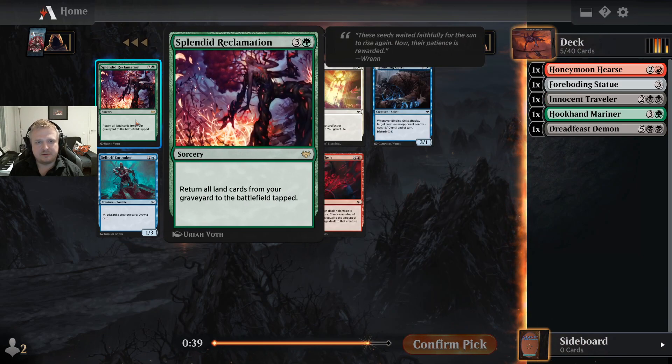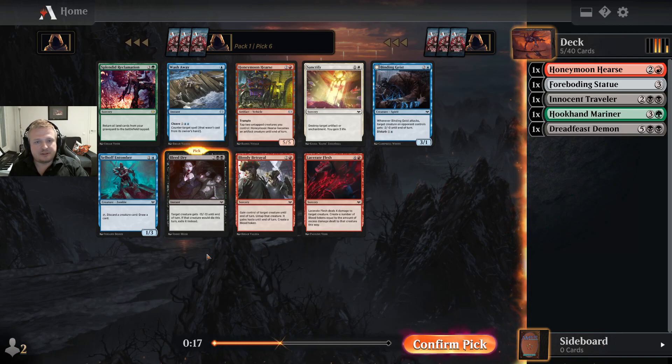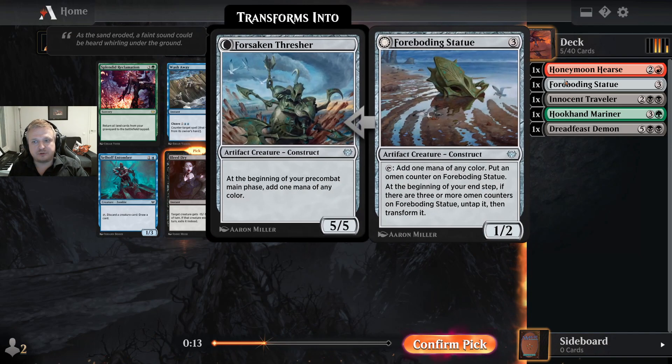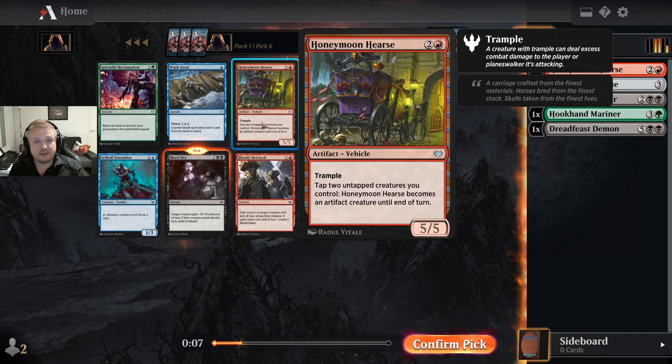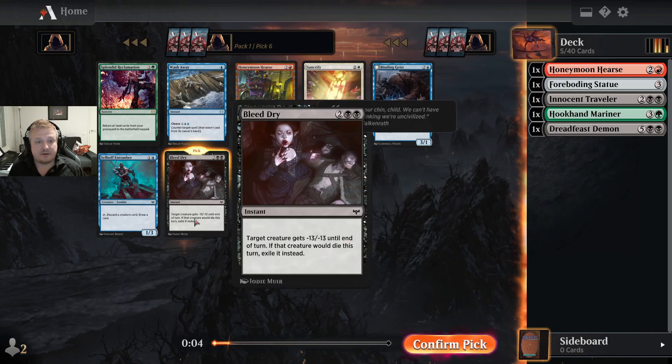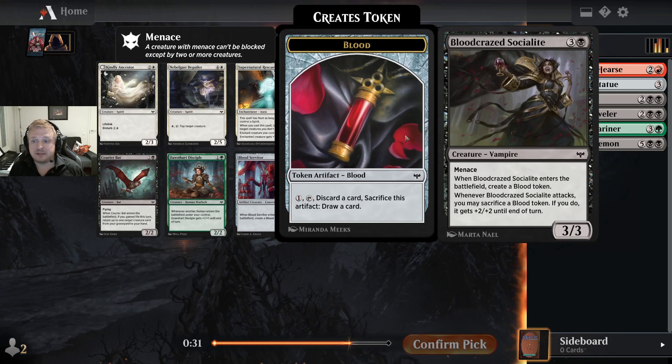Bleed Dry — four mana removal, double-castable, instant speed exile target creature. It's basically the same as Feed the Serpent — four mana instant double-caster exile. This is definitely my pick here. Green won't be open; there's another Honeymoon. I'll take the Bleed Dry for sure. I'm not sure about my other color though. There is a one-green two-drop — I do need some early drops, I have no cheap cards here. This is the menace thing that gives a blood token, four mana three-three with menace.